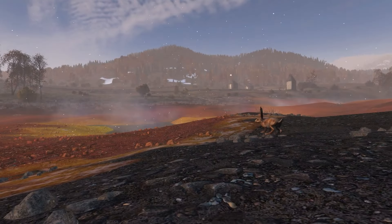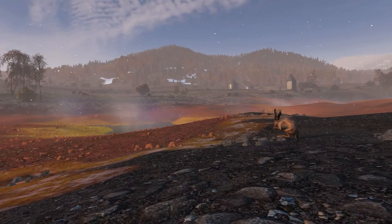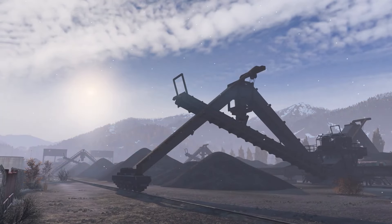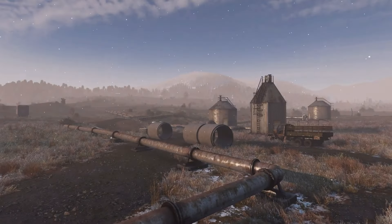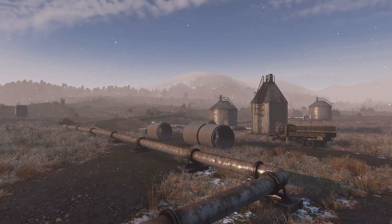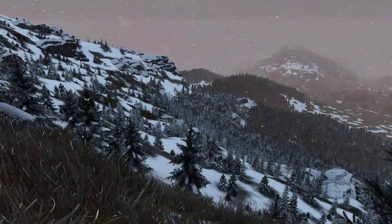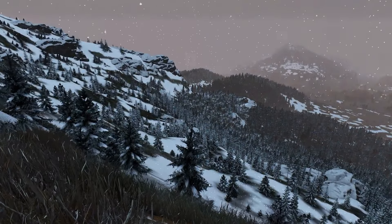The map Sakhal is based on the coastal towns of eastern Russia. It features a volcano, winter, and some geothermal springs. It really does look extremely unique to DayZ. And speaking of unique, although the PC player base has played a fair few modded winter maps, this is the first official winter map for DayZ.